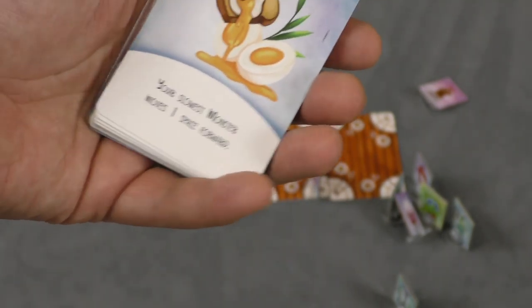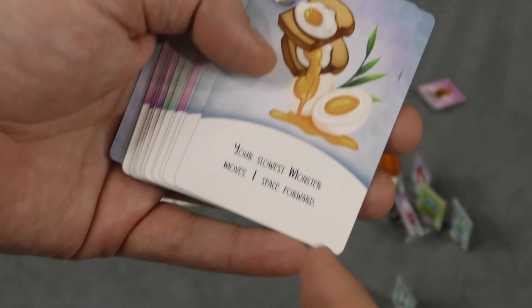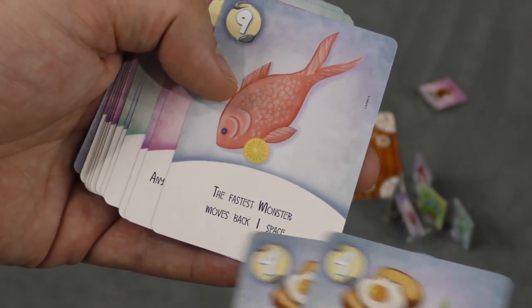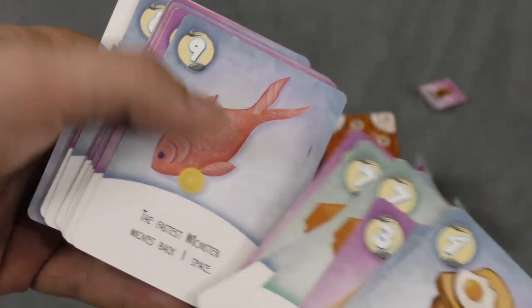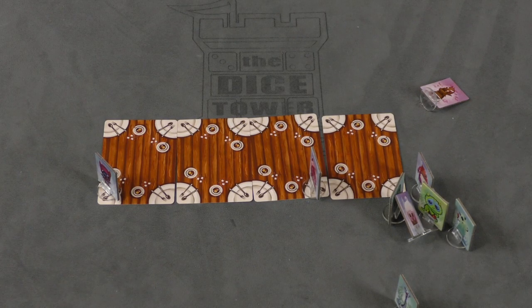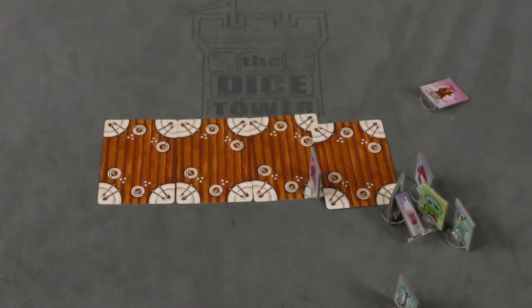If you have more than fifteen food in your hand — by the way, the game says if you have a value of thirty in your hand you have to move a monster — but if you have enough to feed both your monsters, your slowest monster moves forward one space, the fastest monster moves back one space. You need fifteen or more to move one space, but then the cards can cause all sorts of effects. As soon as you reach the finish line you pull the monster off and place it on their card. The first person to do that with both of their monsters is the winner.